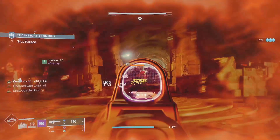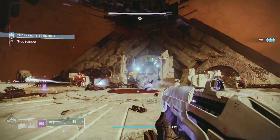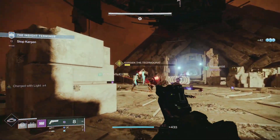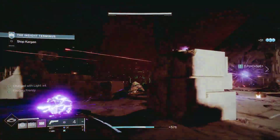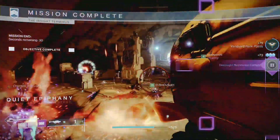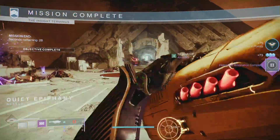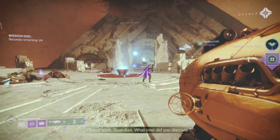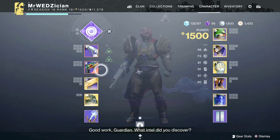Just make sure you shoot it at least once or kill one enemy with it, then you should be good to go. The main thing is completing the strikes — Gambit and the Crucible also give you progress. That's what I've been doing to make things go faster and you get a lot of progress this way.